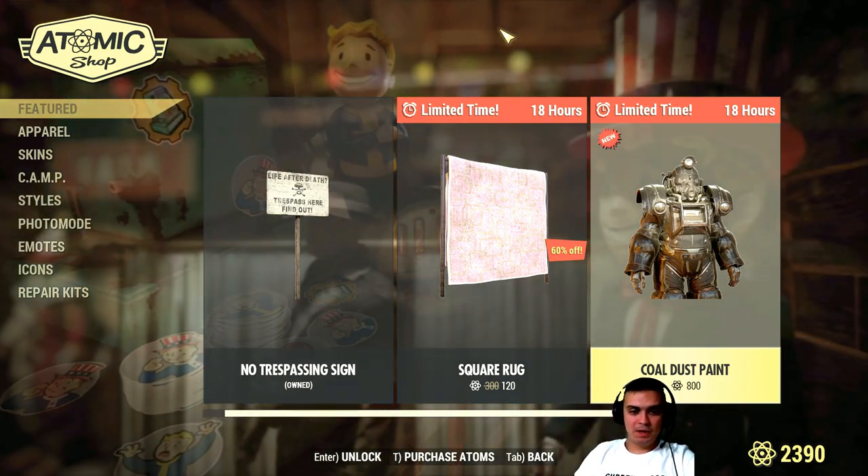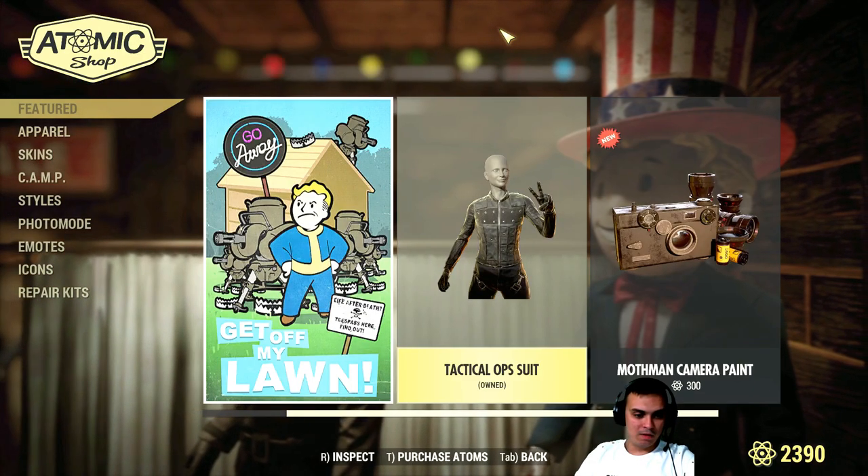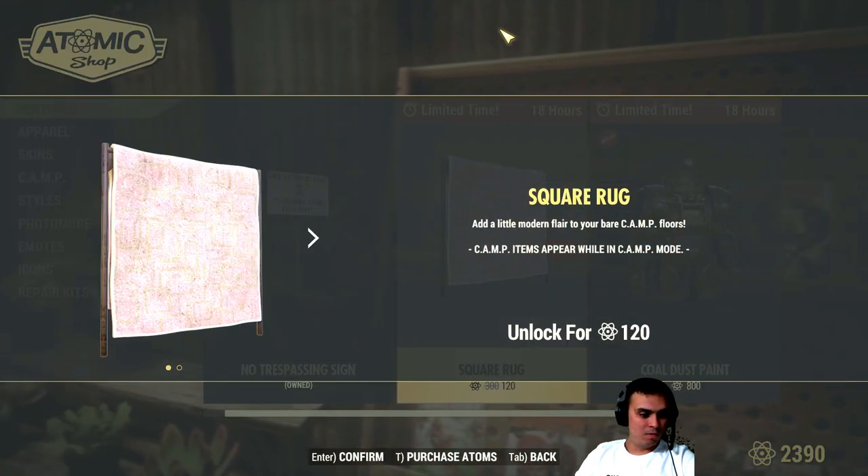Coal Dust paint is still here, 18 hours left. And what else do we have here — tactical. Okay, this is all we already had, so the rug, the rug, the rug.